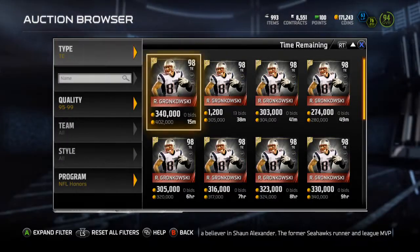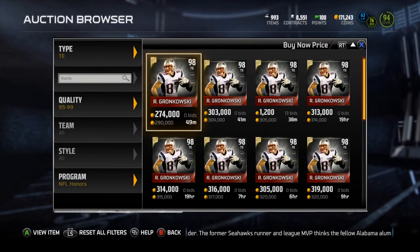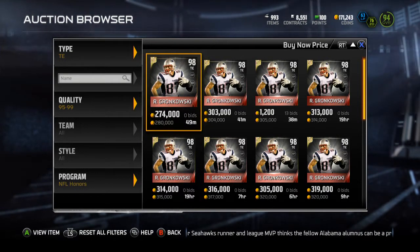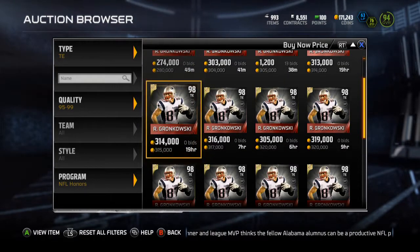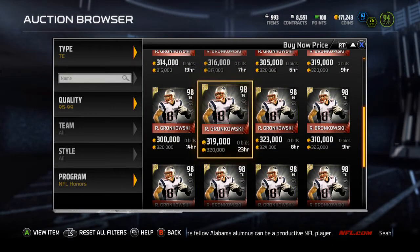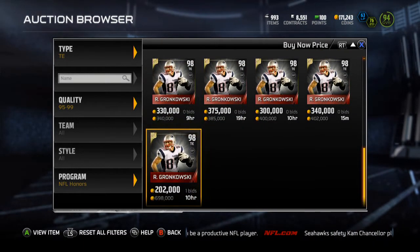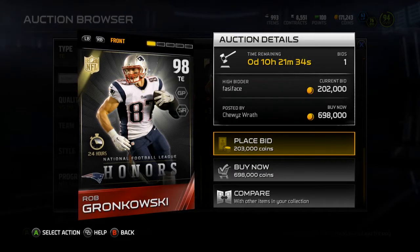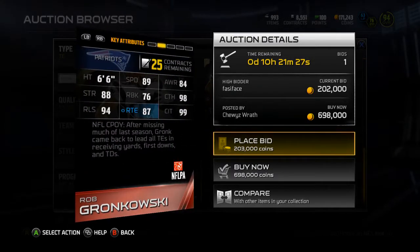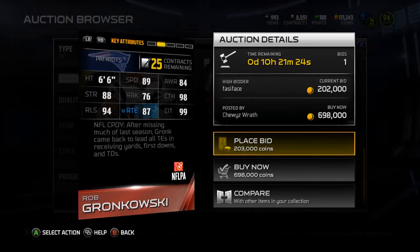First we're gonna go over the Gronkowski, which I bought for 300k. Of course there's one up for 280k now — I could have saved myself 20k, but whatever, that's just how the game goes. I also bought one pro pack and got trolled — I got the DeMarco Murray base card that came out today instead.